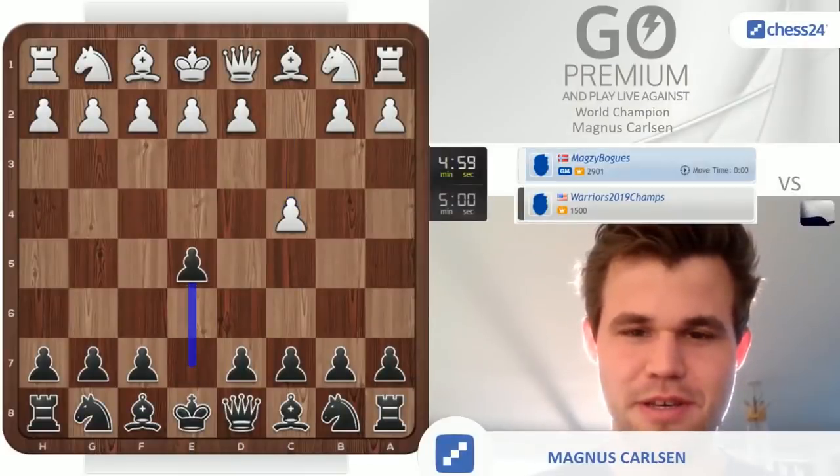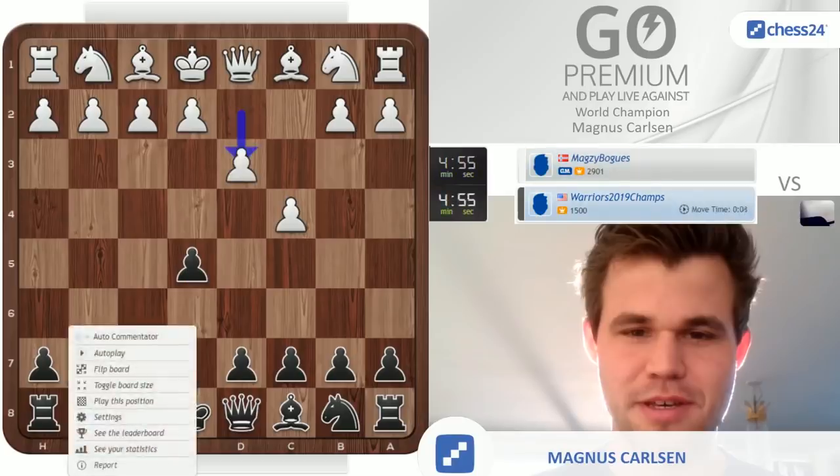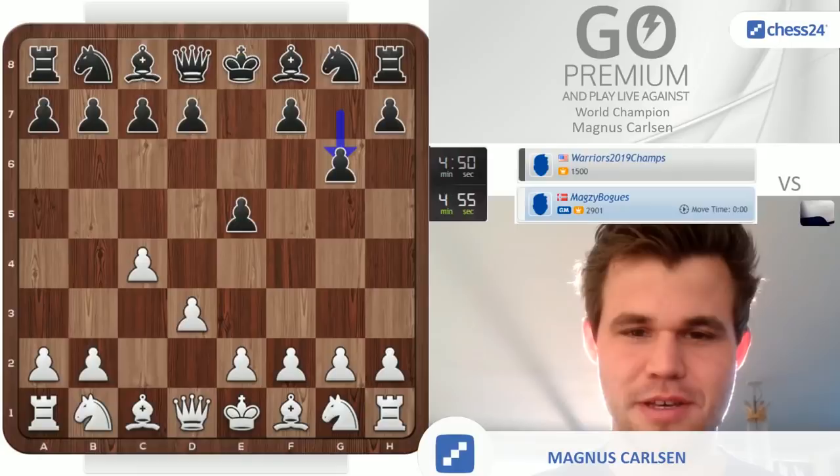Let's start with 1.c4, my new favorite move. e5 — going to try and play a King's Indian in reverse, not to be confused with any other things in reverse.